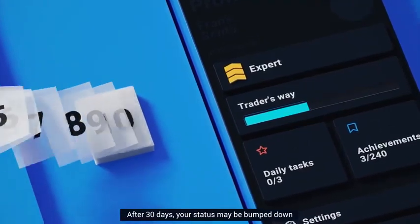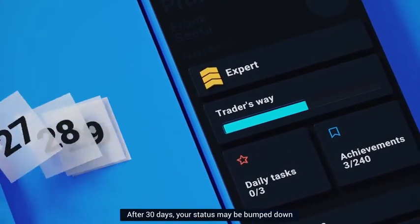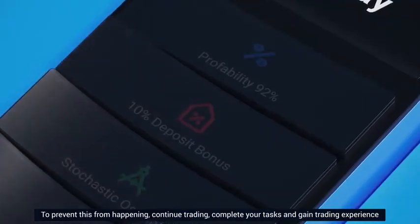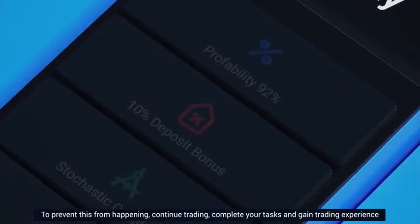After 30 days, your status may be bumped down. To prevent this from happening, continue trading, complete your tasks, and gain trading experience.